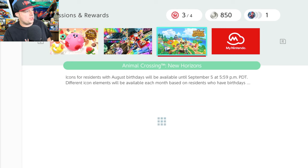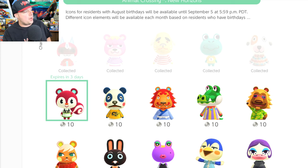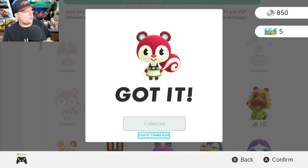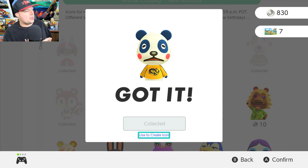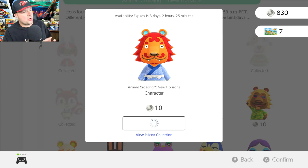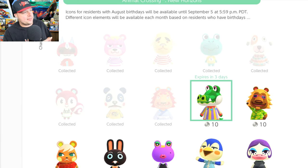Let's go to the Animal Crossing section. If you go to the Animal Crossing: New Horizons section, you can see I've already collected a few. I'm going to go ahead and collect these right now — you just press A. It asks, are you sure you want to redeem this for 10 points? Sure, why not — I'll go ahead and collect all of these. This guy looks pretty cool, so let's collect him.